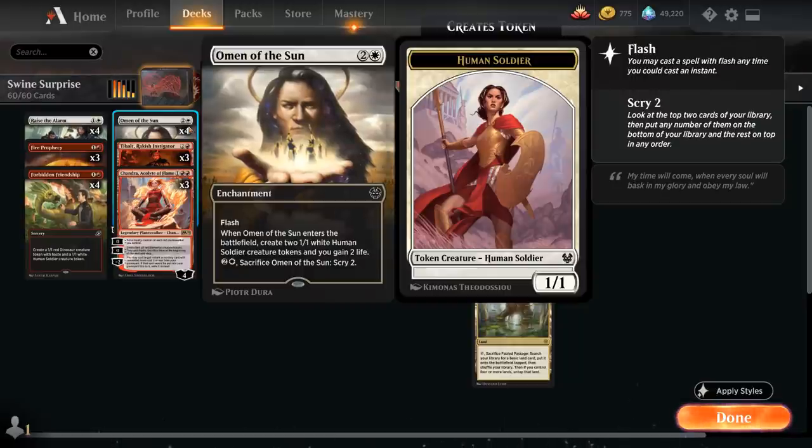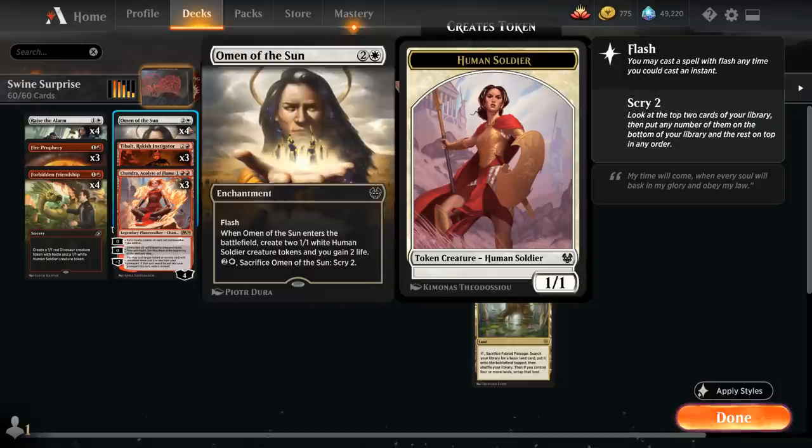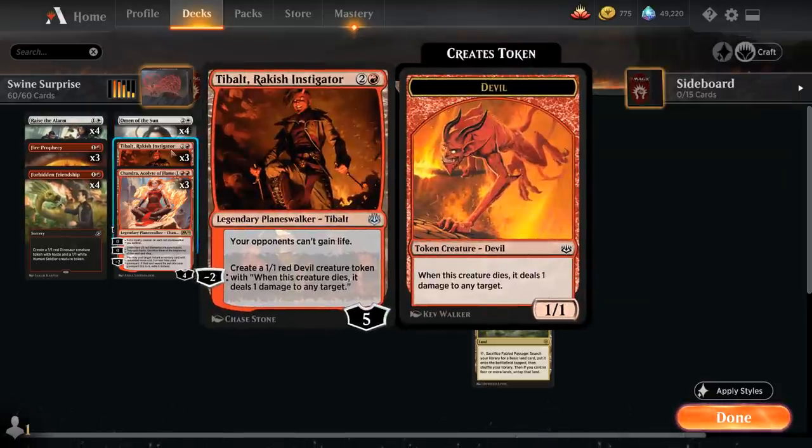Fire Prophecy is a very useful way of putting an Endrace Forerunner that's stuck in hand on the bottom of our library, so we can still find it with Transmogrify or Luka's minus-2 ability. Next up we've got the full playset of Omen of the Sun, a 3-mana enchantment with flash that when it enters the battlefield makes two 1/1 white human soldier creature tokens and we also gain two life.